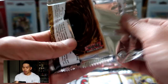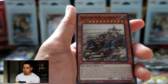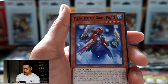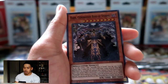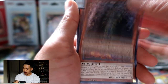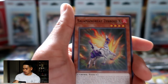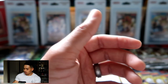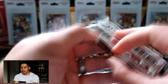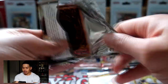We're going to open another Eternity Code booster pack and then move on to another Ignition Assault, and then possibly one pack of Pharaoh's Servant. We got Heart Generator, Boss of Storms — I've pulled this card plenty of times so it's nowhere near short printed. I'll probably already have like nine sets of the hearts.